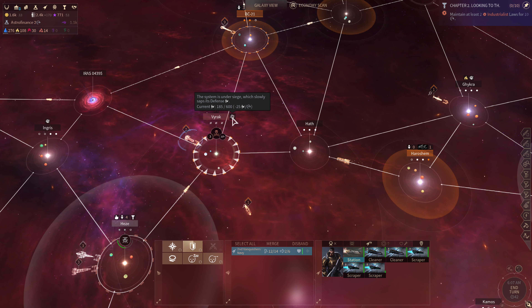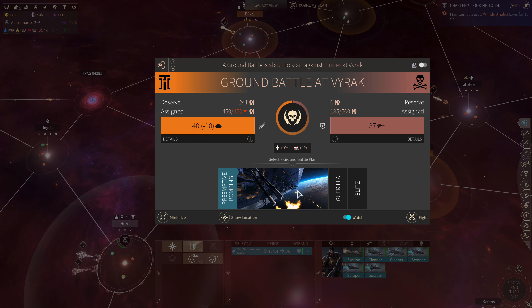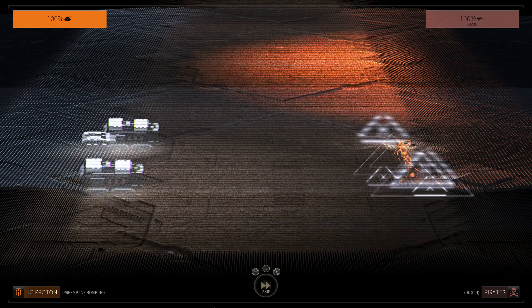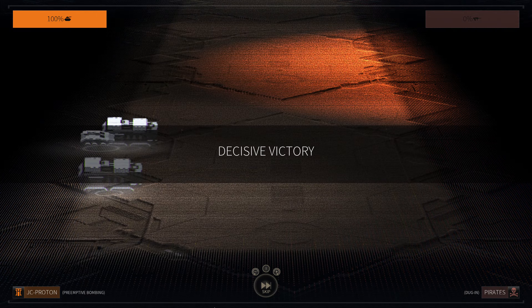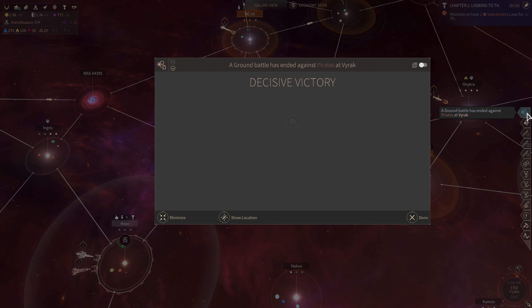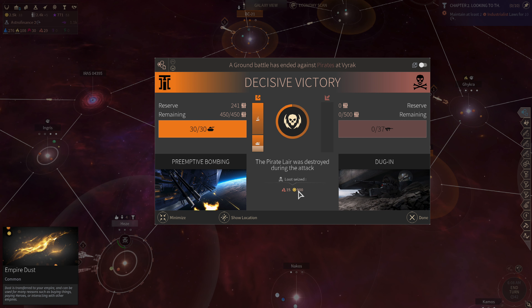Let's follow up on the ground attack — we might be able to take the whole thing down here. Preemptive bombing — good old orbital bombardment, nothing like it to soften up the attack. Bomb them into the stone age before you advance. Result: 15 anti-matter and 900 dust. Nice.